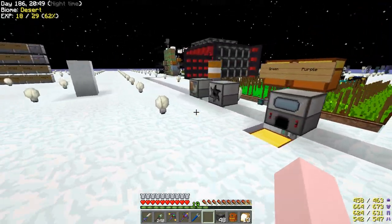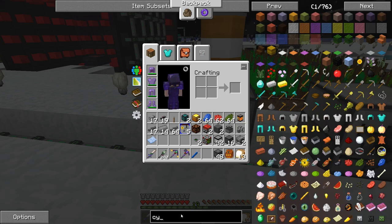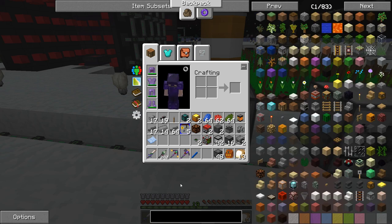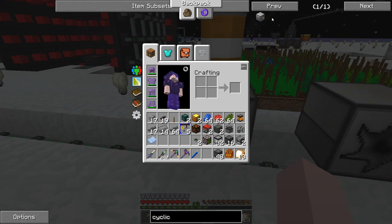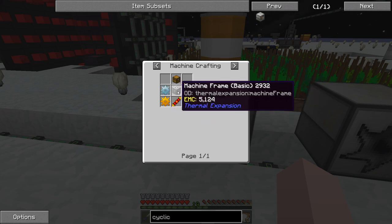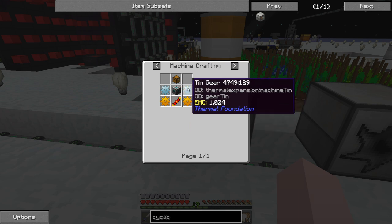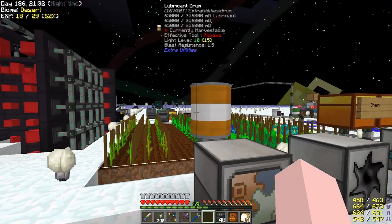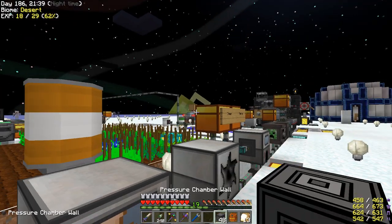I made the cyclic assembler off camera. The recipe is dead simple if you've already got the machine frames - I made up 10 machine frames before. Copper gears, tin gears, redstone reception coil. Keep in mind you've got to use the metal press to make that, but other than that it's easy. I've got lubricant here from Fluid Cows, and I'm going to need a bucket.